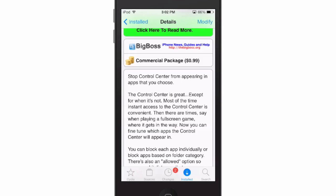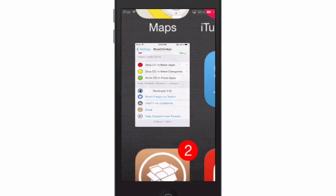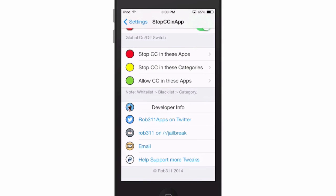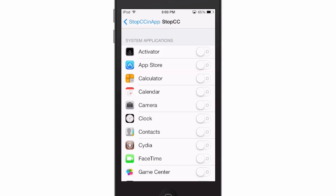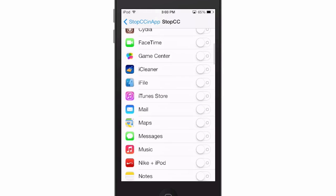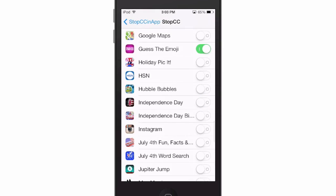You can get this currently in the Big Boss repo for 99 cents, and it allows you to choose which apps you prefer not to have the control center available, simply by toggling on these specific toggles. You can see here I have flipped a few of these on.